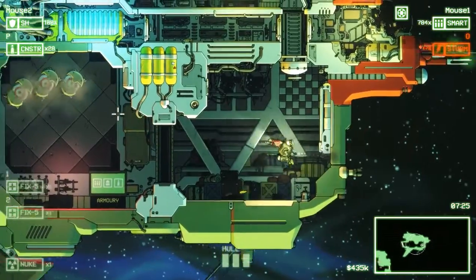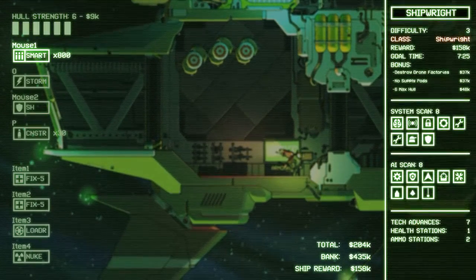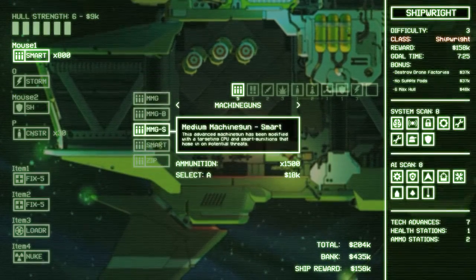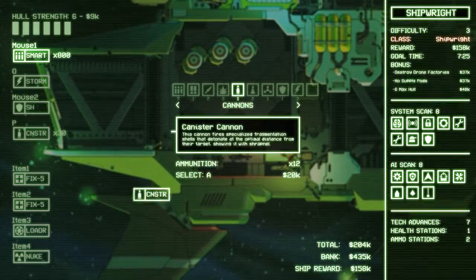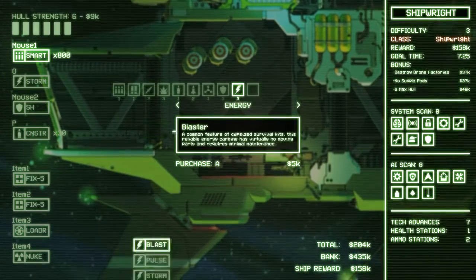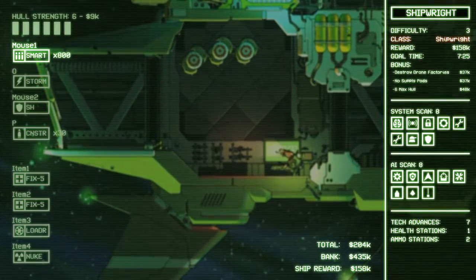I've got this awesome canister. So, 6 max hull — let's go with the 6. No supply pods; destroy drone factories. When you come back into the game, it won't display any of your technology as new technology, so just reevaluate everything you have. I'm not seeing anything new — this is basically what I thought I had before. We do have a 200k loadout, which is pretty intense, somewhat more than the reward here.